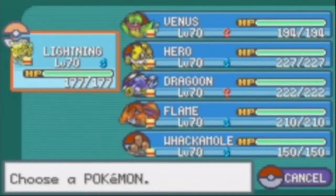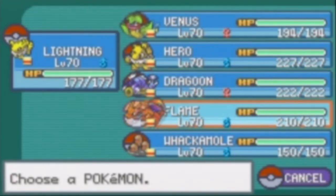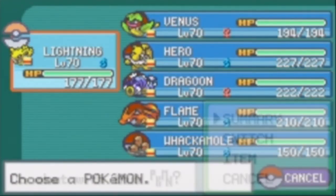Here's my team. Everyone, as you can see, is level 70. Lightning is level 70, Venus, Hero, Dragoon, Flame, Whack-a-mole. So let's go on to the summaries.